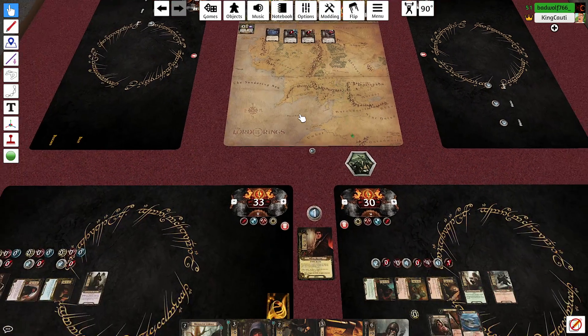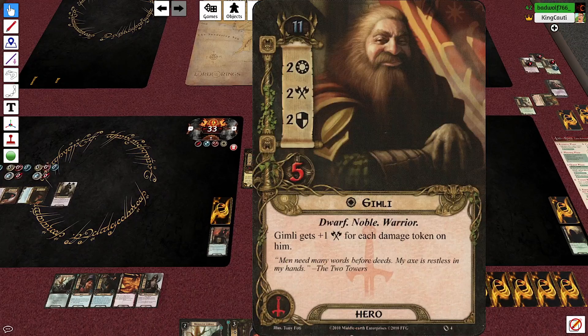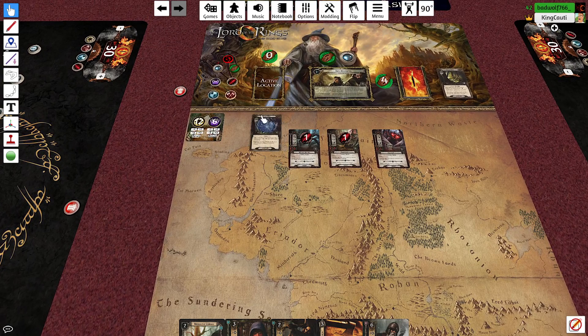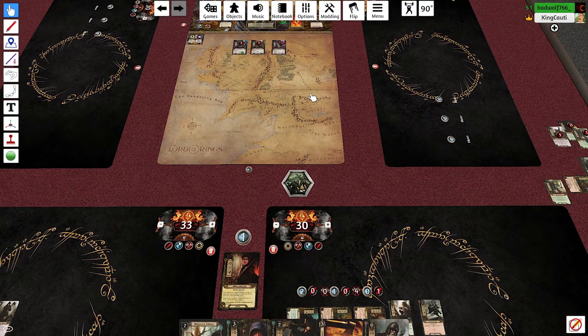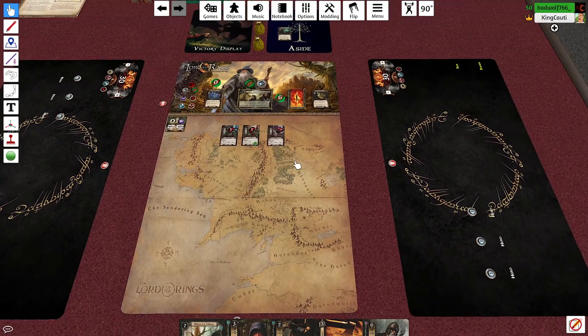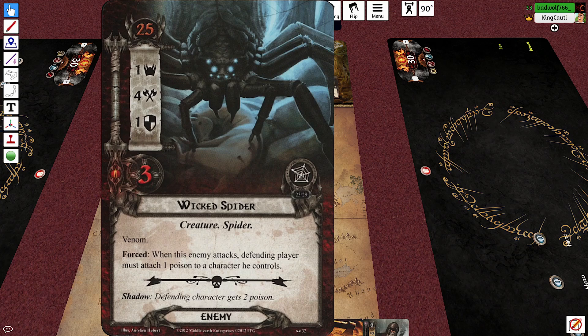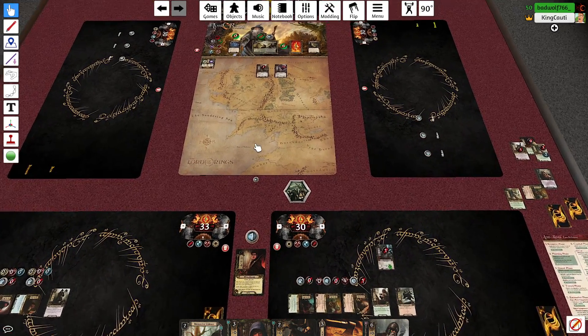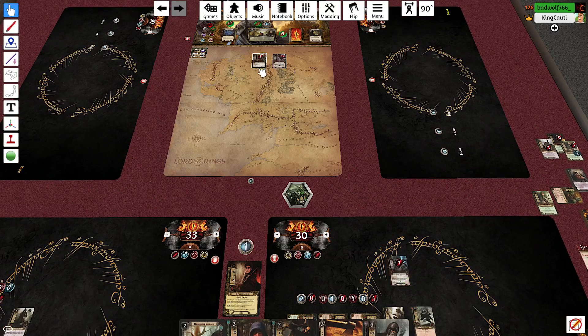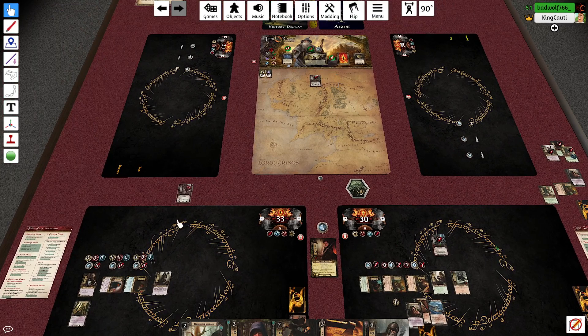Thinking about whether to travel to the Giant Web while Gimli has poison — if we wait for a character to be knocked unconscious, we can then ready them through the location. Gimli can still be used two more times this turn, so let's travel there to get it out of the staging area and make some progress. Let's engage enemies — I'll take the highest threat one and you take Lazy Lob.